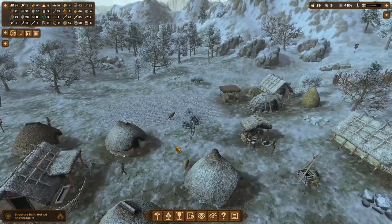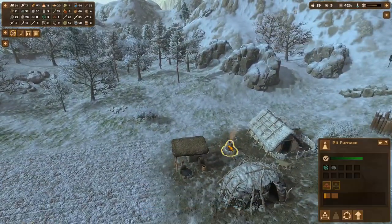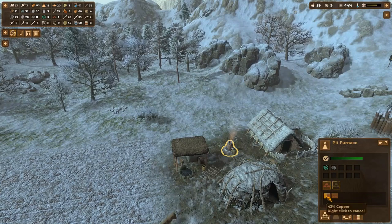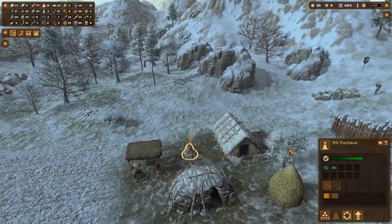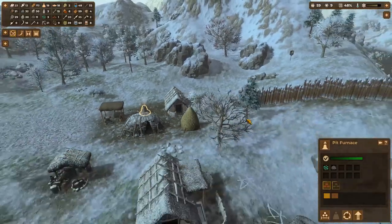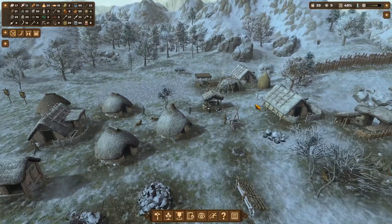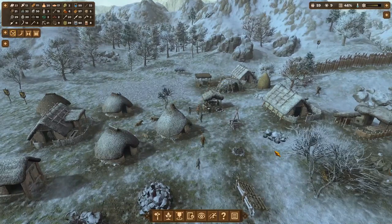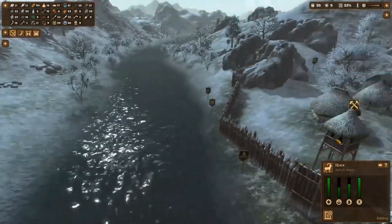Oh, I like this new hut — it doesn't have snow on it yet because we just built it. So these have snow on them and we just finished building that one — it'll get snow eventually. A lot of these buildings are completely useless to me, although you're doing a thing over here — you're smelting some copper. You've got the charcoal and the copper ore. I should probably put another charcoal pit over here for convenience.